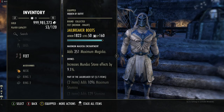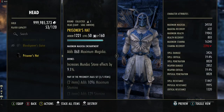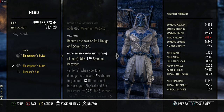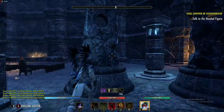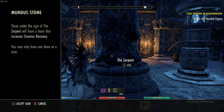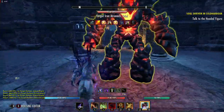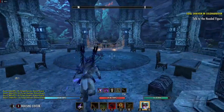Currently everything is Divines — you could go Well Fitted to reduce sprint cost, but that would lower your movement speed. For Mundus Stone options, we're using the Steed, but you could use the Serpent for more stam recovery or the Apprentice for more spell damage. However this is a farming build, so those aren't as high a priority.